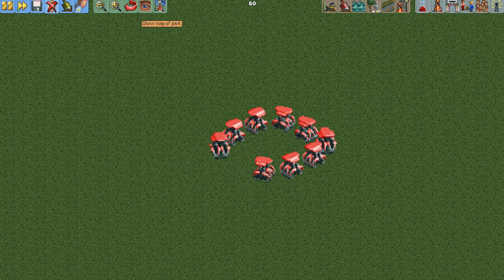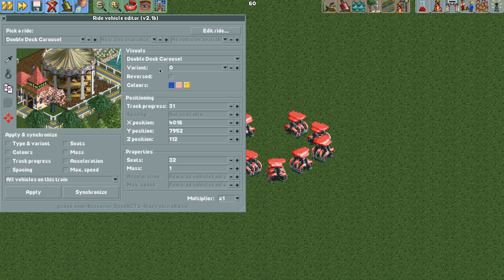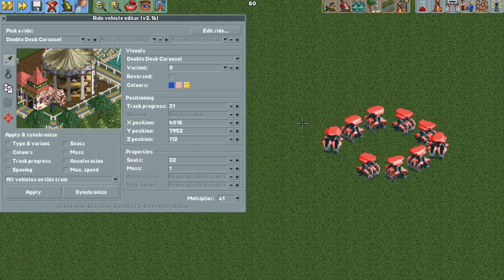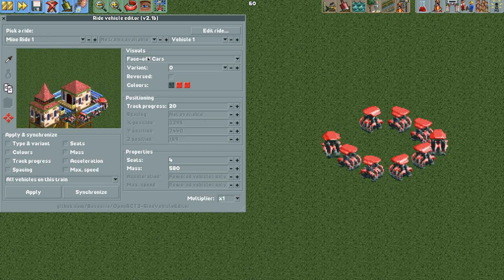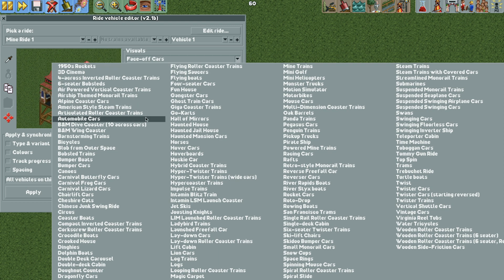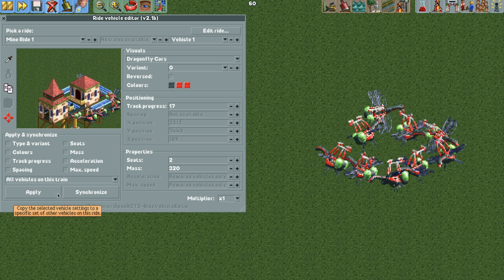To edit the vehicles, we will open the edit ride vehicles plugin — if you don't have this, the link is in the video description below. We are going to select our ride, then go to vehicle one and change it to the dragon flyer cars. Then we can hit apply to all vehicles on the train and they will all become dragon flyers.